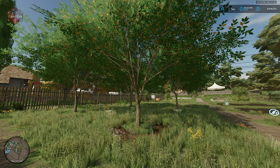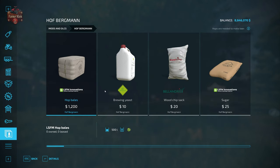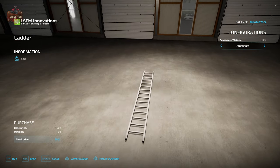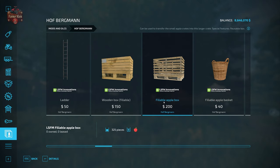In order to water your apple trees you're going to need to use a special water trailer — we'll demonstrate that in a moment — as well as a ladder and a small apple picking bucket. If we come to the shop here under Hoffbergman, under Mods and DLCs, we're going to scroll over and find the ladder for 50. We can configure it as either a metal or wooden ladder. In addition we're going to need several fillable apple baskets, or a single fillable apple basket and a fillable apple box.